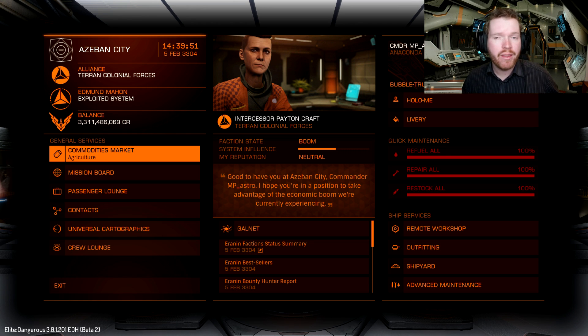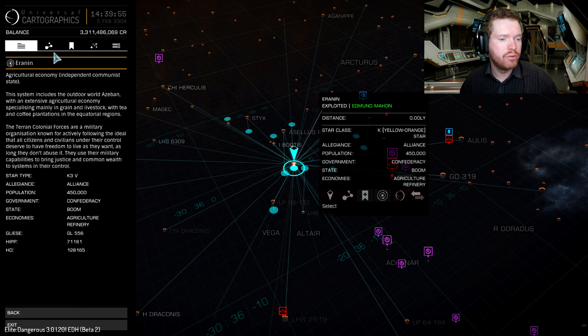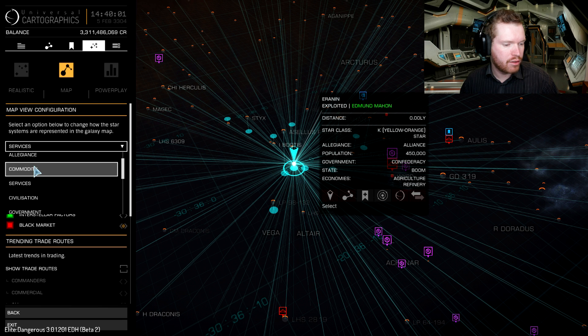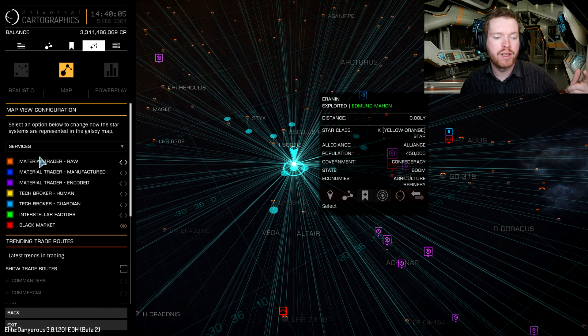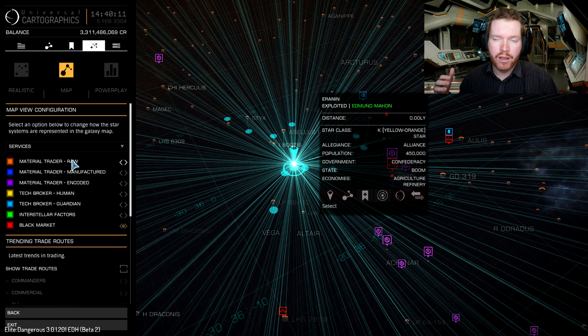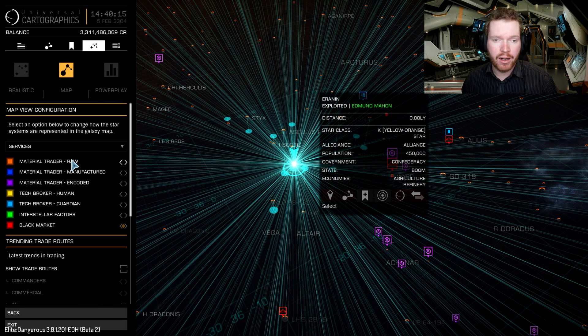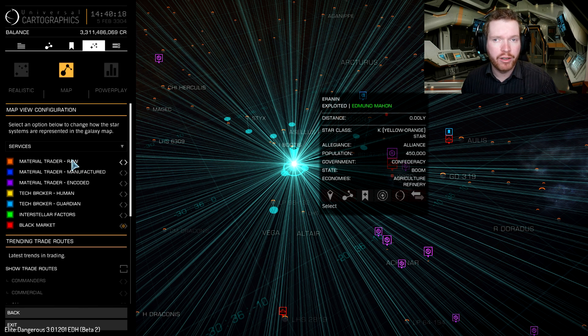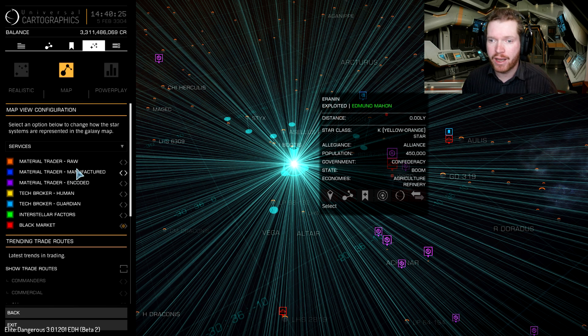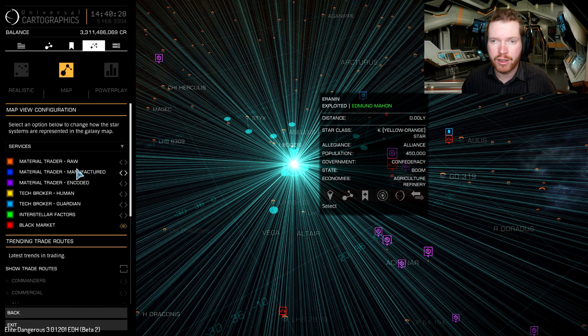There are three base types of material traders. If you go into the galaxy map and select services from the menu, you can see we have material trader raw, material trader manufactured, and material trader encoded. The raw material trader will trade base elements like iron and nickel — the stuff you would normally pick up from rocks on the surface of a planet. The manufactured material trader will trade in the stuff you would find lying around at Dav's Hope or at the tanker, so things like chemical manipulators. And the encoded one trades in data.